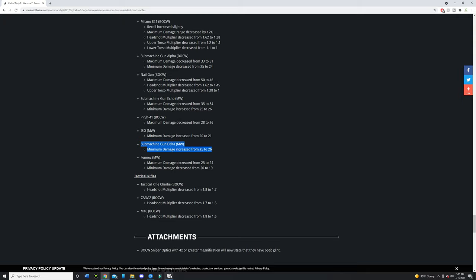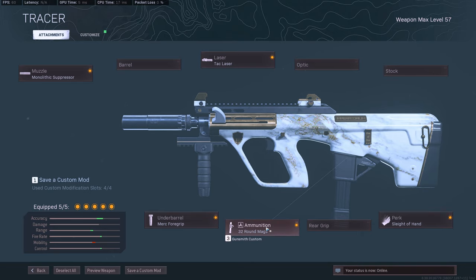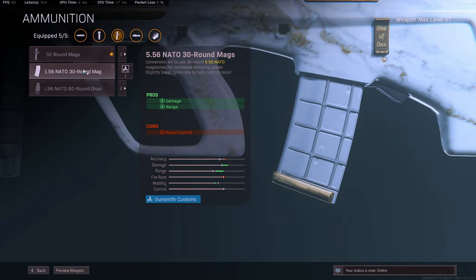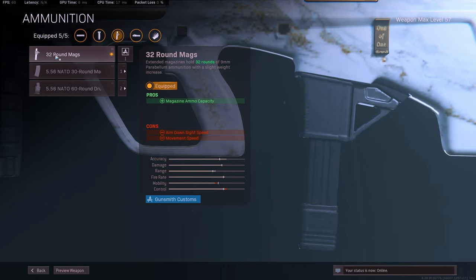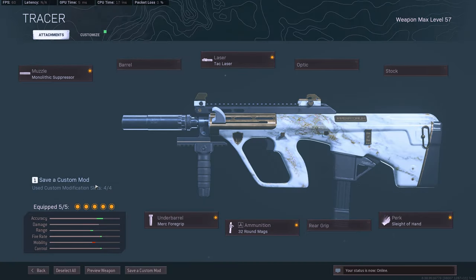You guys can see in the background I'm shredding with the Modern Warfare AUG. What I'm running on it is the mono, tac laser, morph full grip, 32 round mags, and sleight of hand. I'm running the 32 round mags instead of the 30 round NATO rounds because the 30 rounds are better for longer distance, but up close the regular 9mm rounds actually have a better TTK. You're using this as a submachine gun, so you might as well keep the 32 rounds — plus you get the extra two rounds.